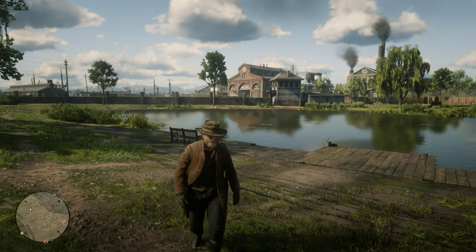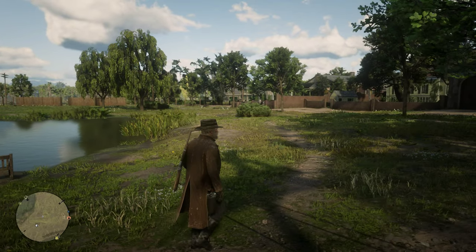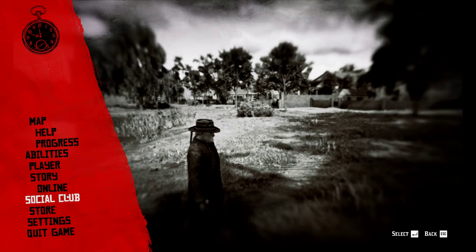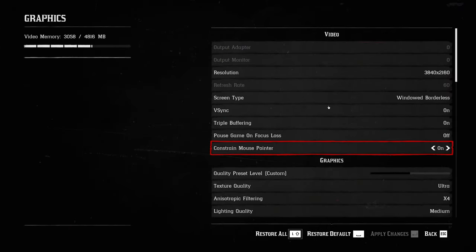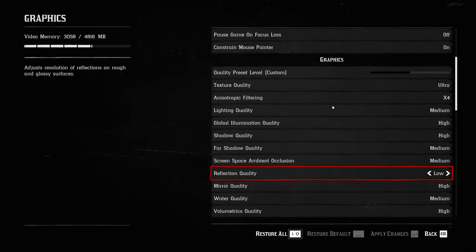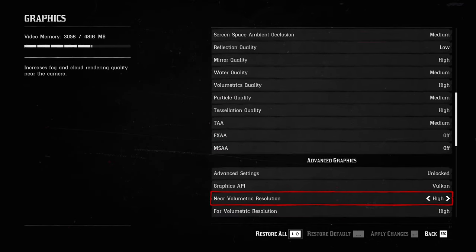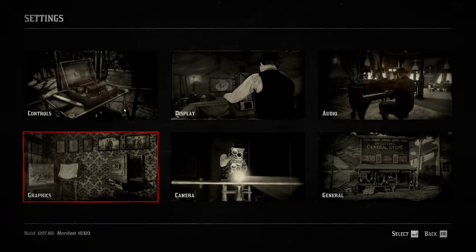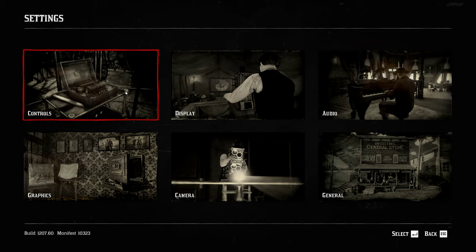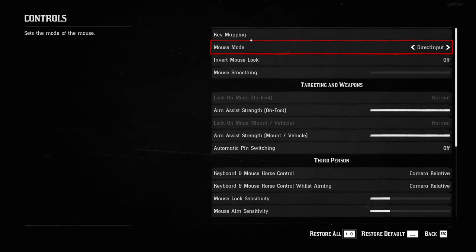Hello guys, I just want to share some quick tips if you're having some problems in Red Dead 2, specifically stuttering issues. If you're getting an issue where when you hold shift to sprint with your horse or on your character, and you start moving the mouse while you're sprinting, you'll notice a choppiness and kind of a weird jitter and stutter. Let me show you how to fix that problem.